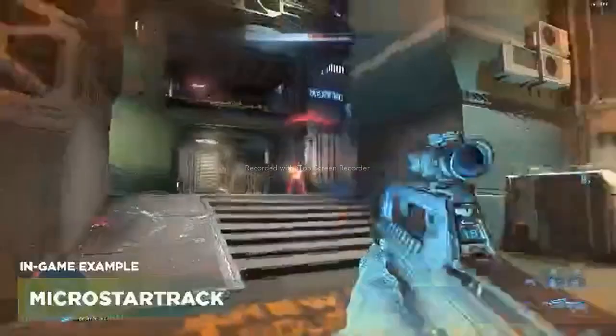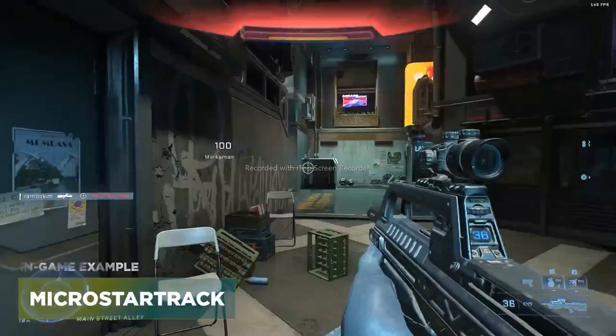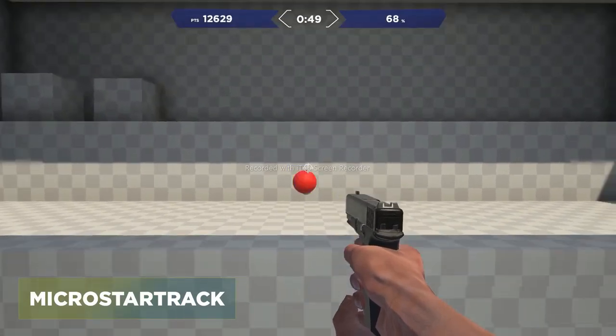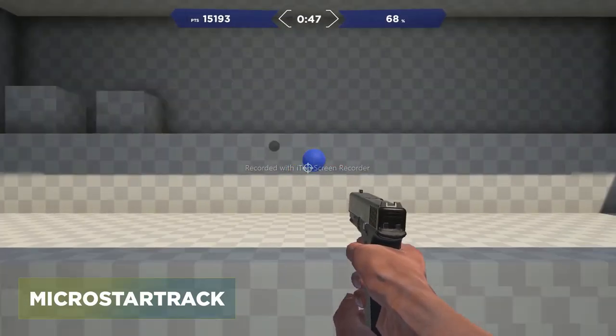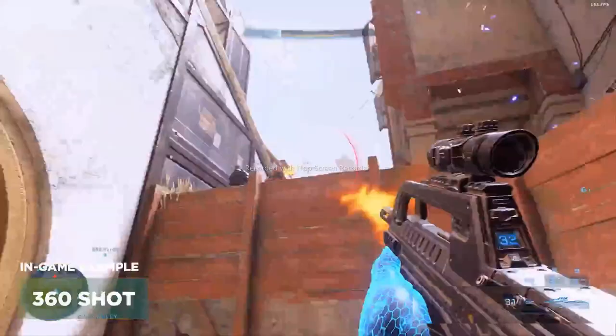Micro Star Track is for strafe battles and when the target's jumping up in the air. You're tracking in a star pattern, and what you're going to do here is really focus on your fingers and get those warmed up. The next task is 360 Shot, which is going to help you warm up to shoot against targets that are above you — whether they're jumping or on high ground.